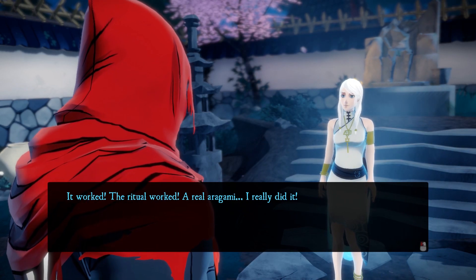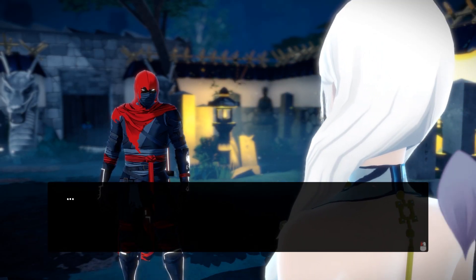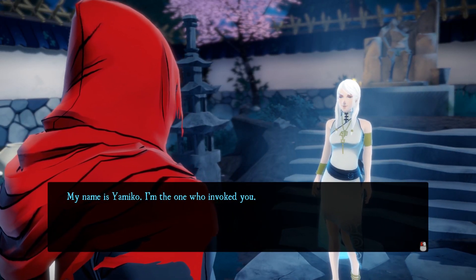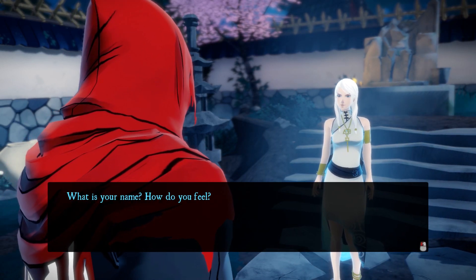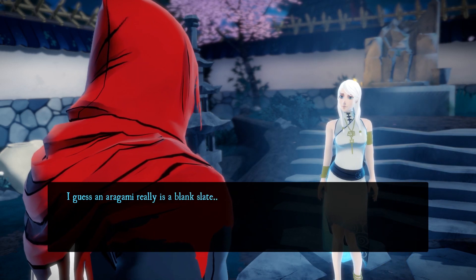So what is Aragami? Well, you play as a stealth ninja assassin badass dude who's been summoned by some girl in the game who needs your help. Your goal is to collect talismans, kill some of her enemies, and save the kingdom essentially.